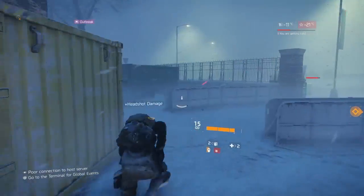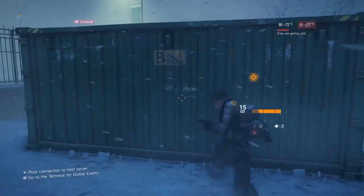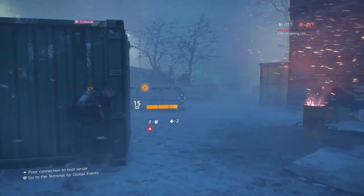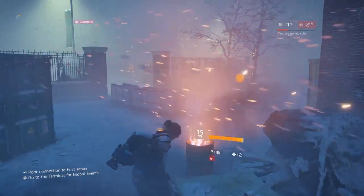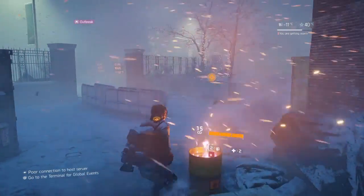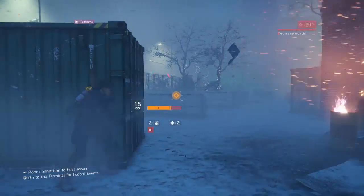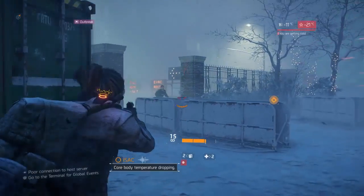It looks like I may have to engage these guys, so try to kill them as quickly as possible and move from cover to cover. Always fight around a fire barrel if you can — that gives a bit of warmth there. I've warmed up so I won't go unconscious if I go down.